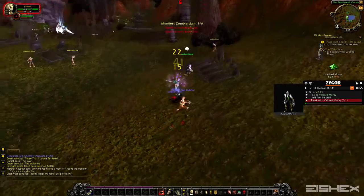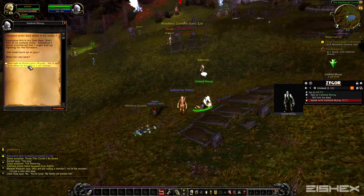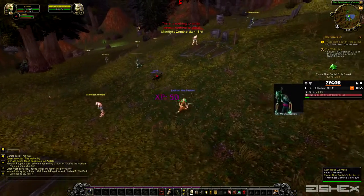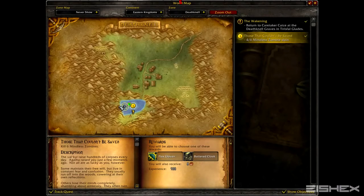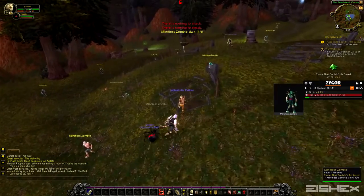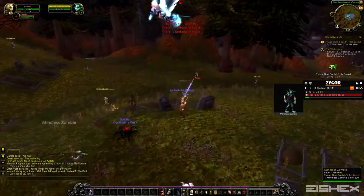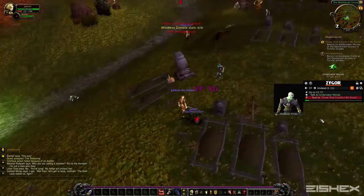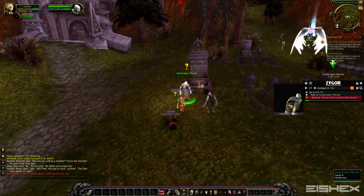I'm going to wrap this part up here and kill off some of these zombies. What's cool is it'll show you on the map too — I don't know if you can see that, but it has a little movement dot. It'll show up on your minimap as well, just showing where to go for the quest. It's super easy to follow — you could be brand new to the game and this would be really easy.